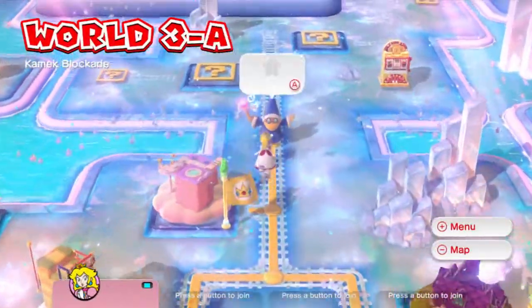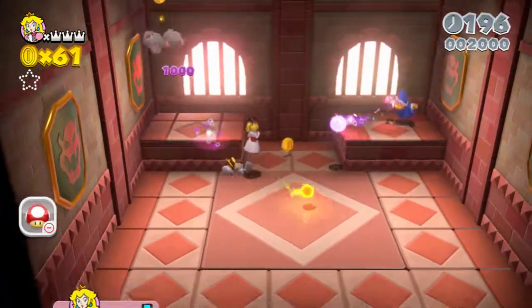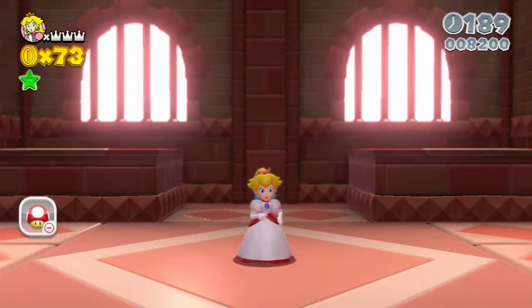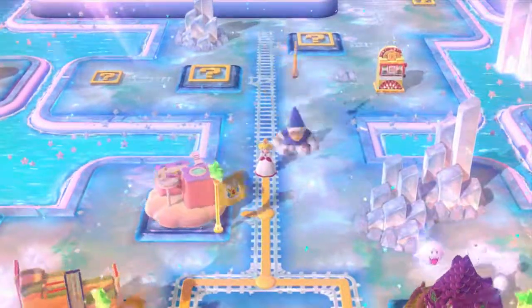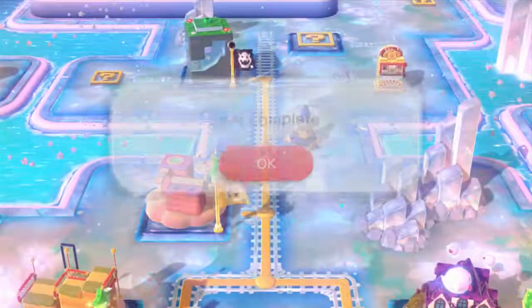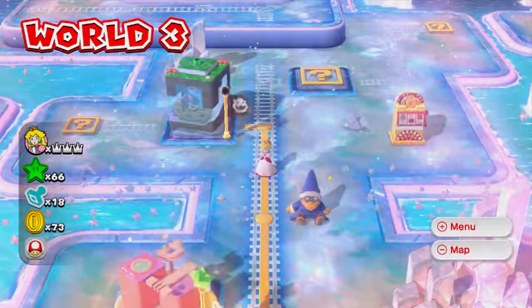All right, I guess we'll end it off with a Kamek blockade then, because it probably isn't going to be too long. Let's go ahead and do this — we'll keep playing as Peach. Good thing I have fireballs — I'm gonna make this really easy. Look at that, easy as pie. No challenge whatsoever. Good job Peach. There we go — 66 stars, we can now progress to the next level. I think I'm going to end the video here. We will finish the rest of World 3 in the next video, so hope you guys have enjoyed for now. I will see you guys then — thanks for watching!